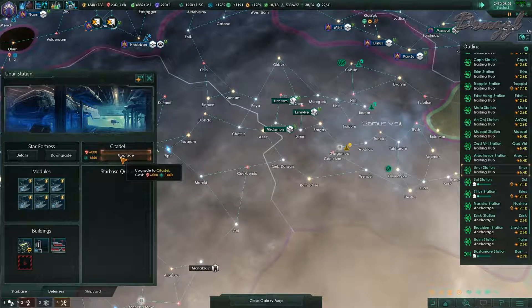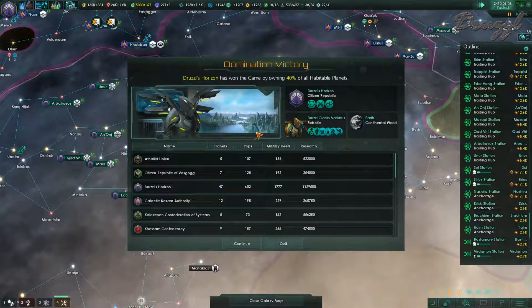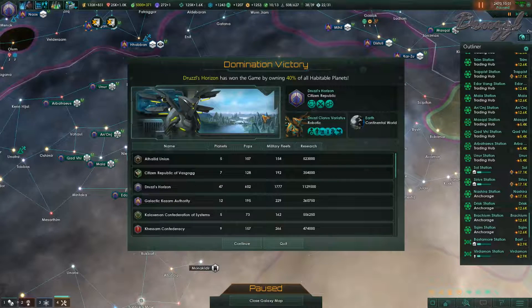We're going to take Ur Earner — we're going to do this. Hey, look — we won! We won the game by owning 40% of habitable planets. Wow. I was not expecting that. I was not expecting that for a while yet.